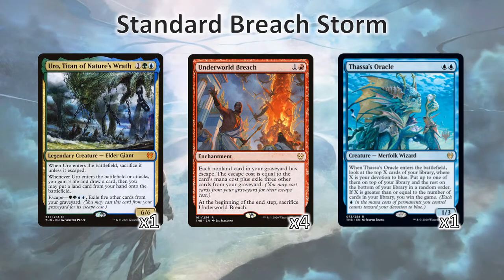Now on to our finishing plans. We do have a backup plan of an Uro, Titan of Nature's Wrath, but just one of them. Our main plan is to resolve an Underworld Breach. With Underworld Breach, we can actually escape-cast our adventure cards — that means our Rosethorn Acolyte, we can adventure it from our graveyard. It does go into exile afterwards, so we can't repetitively cast it. But being able to mill ourselves for 8 or 12 should be enough that we can hit more Secret Keepers and more Acolytes to keep going positive on mana and fill our graveyard more. Eventually we will have hit our Thassa's Oracle and have an empty deck. That's when we can cast Thassa's Oracle by escaping it from our graveyard for the victory.